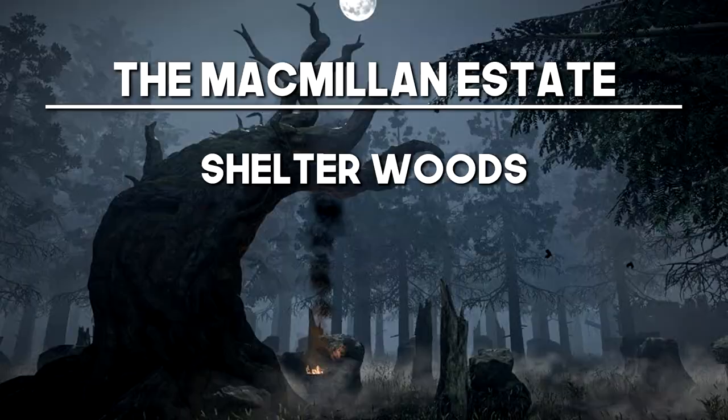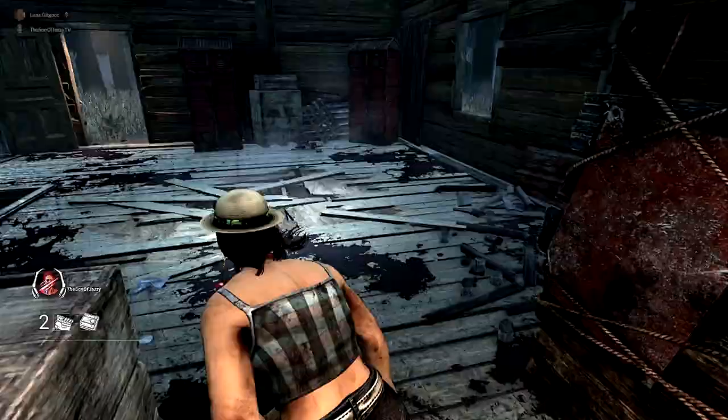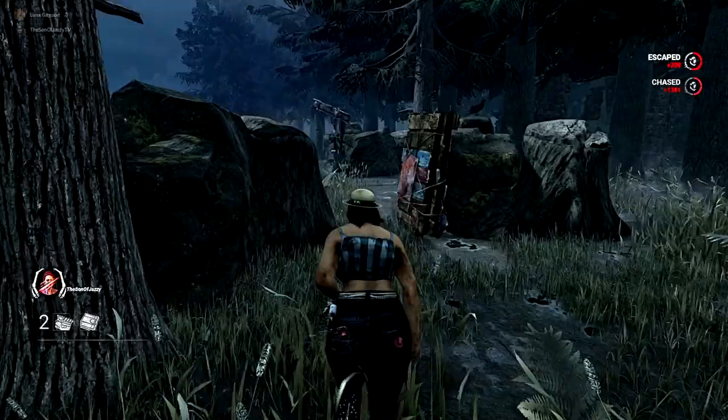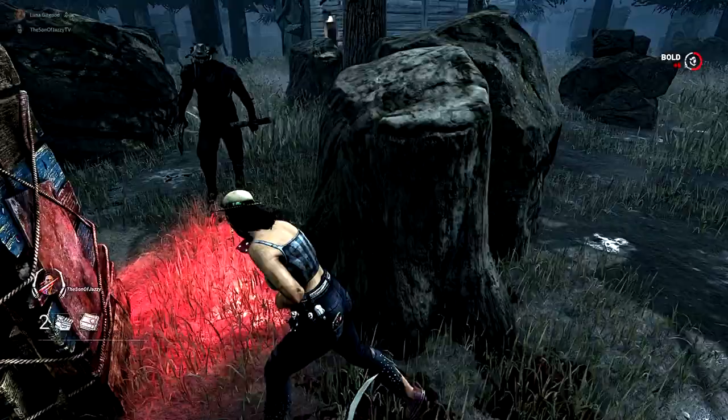Shelter Woods is up next, and this one is probably one of the fairly weaker maps for Survivor — it's very much a killer-sided map. I would say it's the Shack. The Shack is kind of always in the same place and it's always got a couple of decent tiles next to it, so you can always use the Shack as the middleman and work from one tile to the Shack to the next, back to the Shack, and kind of use it as a little hub so you can make sure you're safe and sound.